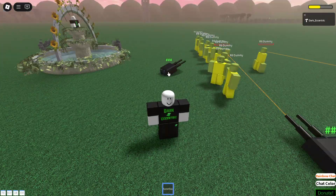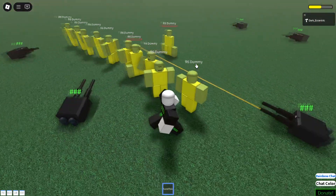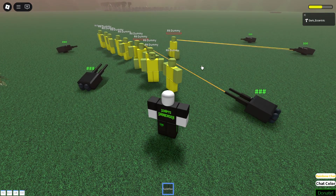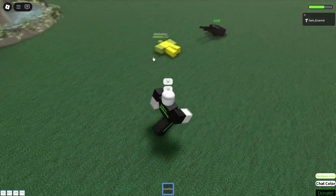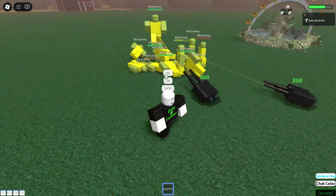You can place as many of them as you want down. However, I recommend not placing more than 3, otherwise they might start glitching and not shooting. You can kill them with a sword or any kind of weapon. The downside to this script is that you cannot remove the turrets. And be careful — you can die in the crossfire.